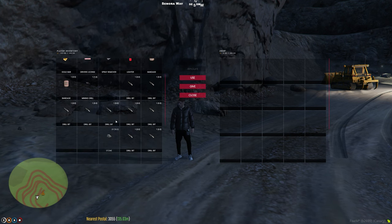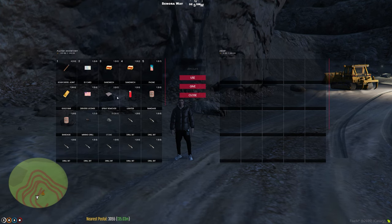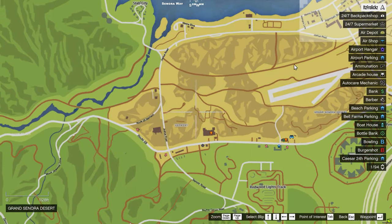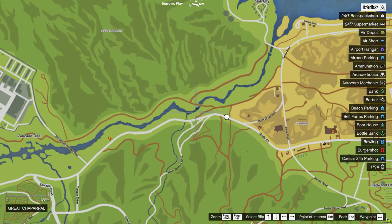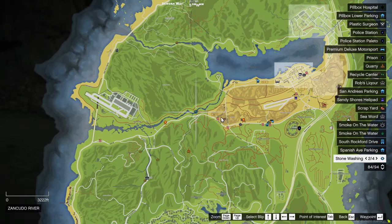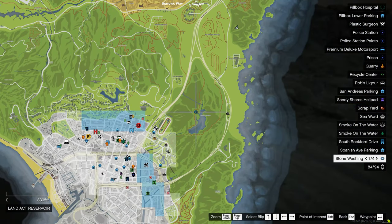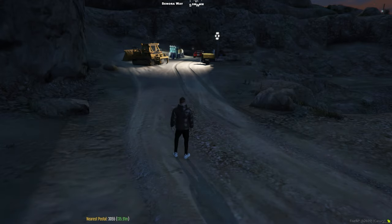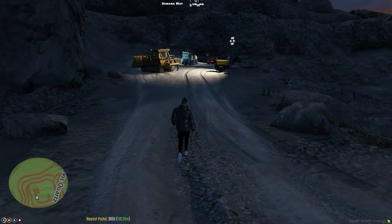After about two minutes I had 25 stones ready to go. I could have kept going but for the purpose of this video I just wanted to showcase how much money you can make off two minutes of work. Now we're going to head over to the stone washing areas — there are four of these on the map. I'd recommend going to the one I'm going to because it's honestly just the easiest one to get to.